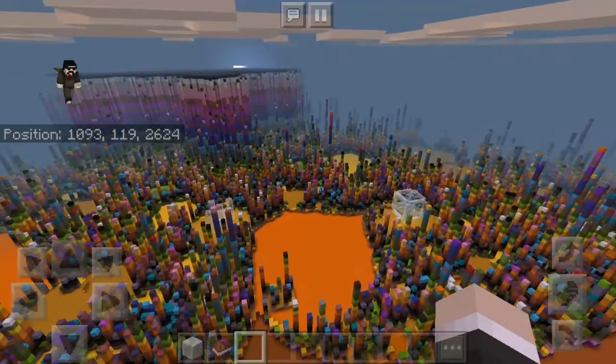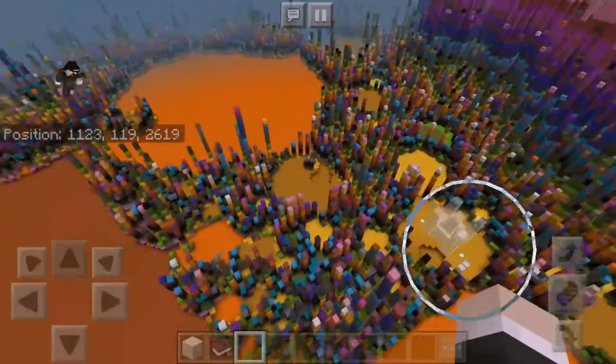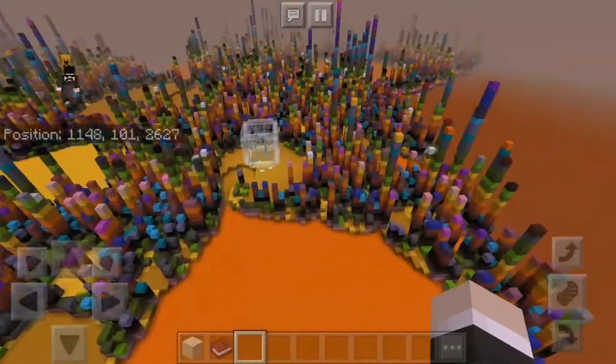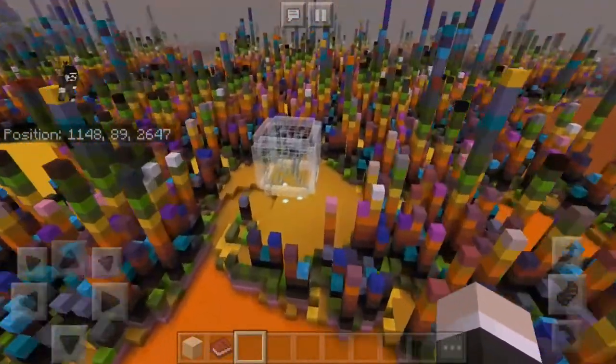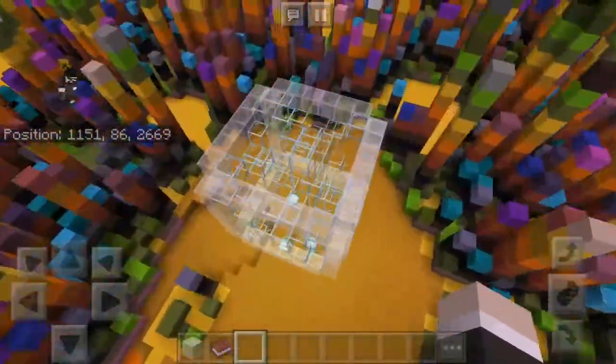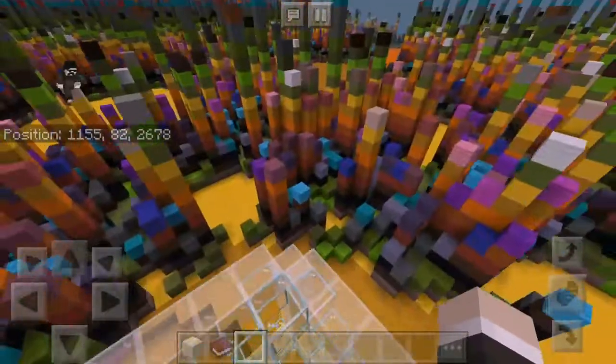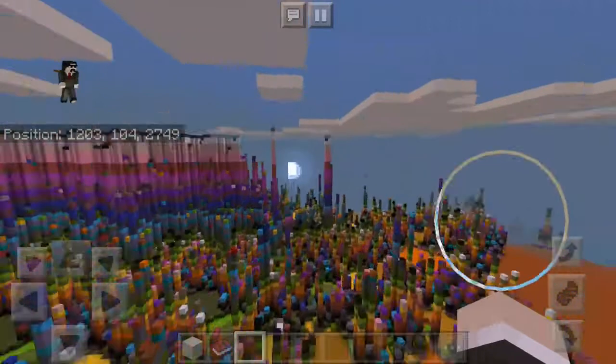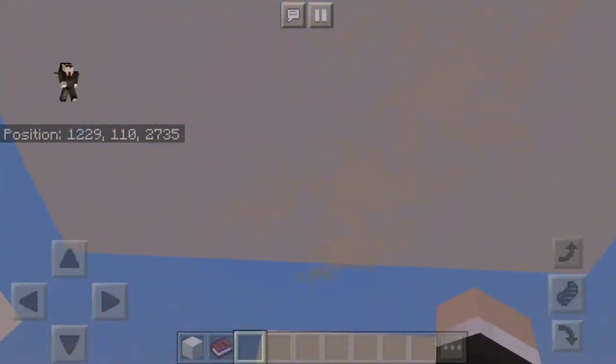I finally decided to turn on coordinates but I didn't even use them for anything. I found some stuff finally — looks like it's just made of glass. Maybe if they could have made it quartz it would be easier to see. There doesn't really look like there's much, but okay — that's the glass structure in the center.